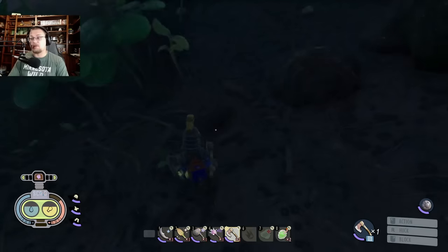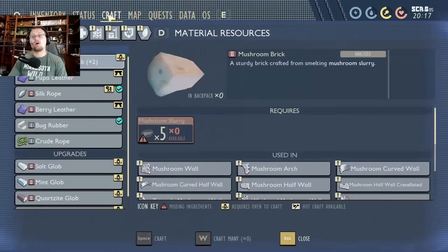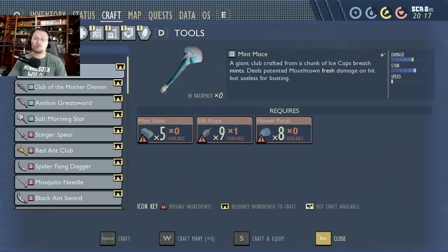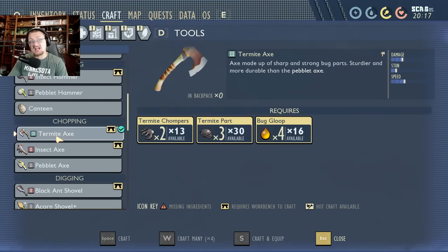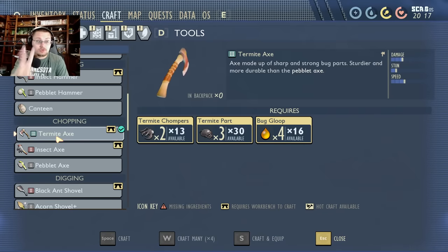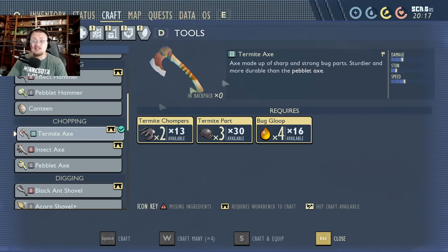Here's the trick about harvesting them: you will need a tier three axe in order to cut them up. To make a tier three axe, you need a workbench and to kill at least two termites — I'd suggest soldier termites — to get termite chompers, termite parts, and bug goop. You do get bug goop from killing termites, so that's easy.